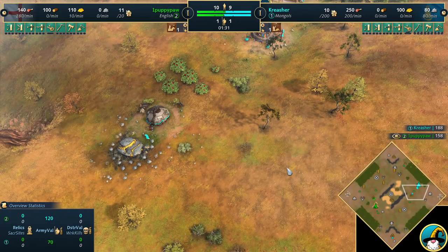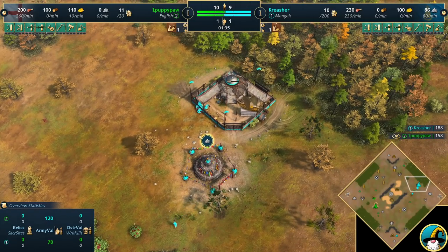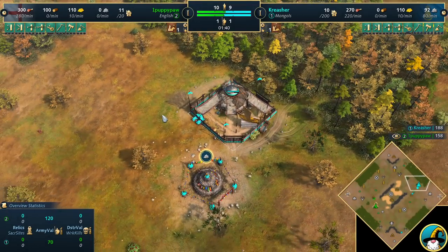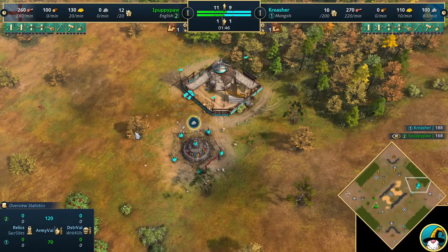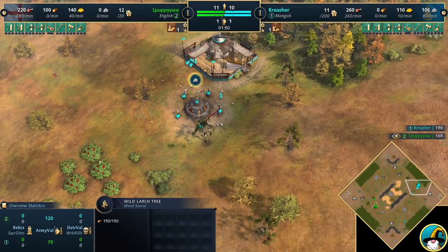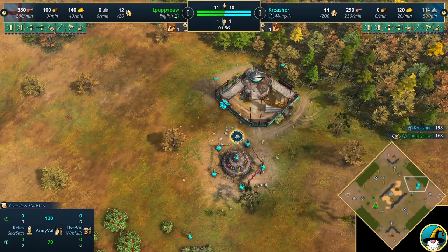Silver Trees have also been nerfed. So the one thing the Mongols did have going for them on this map — which was Trade — isn't really a thing anymore. We'll have to see if Creature actually looks to go down that route. I would assume not. But he does have access to the brand new Keshik unit, so maybe he looks to make use of that.